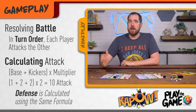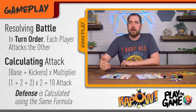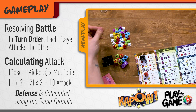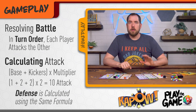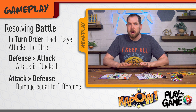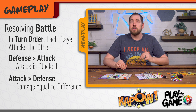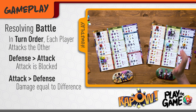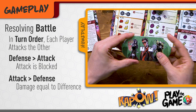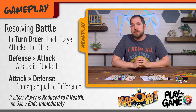Defense is calculated the same way: base ability plus kickers times multipliers. When you calculate your defense, you also gain any dice faces you earned and add them to your pool. Compare the first player's attack with the other player's defense value. If the defense is greater than the attack, then the attack is blocked. But if the attack is greater, the defender loses health equal to the total attack minus any defense. So if we take our sample attack of 10 and subtract this defense of four — a base of two plus a two kicker — then the defender would lose six health. If either player's health is ever reduced to zero, the game ends immediately, even if both players haven't had the chance to attack.